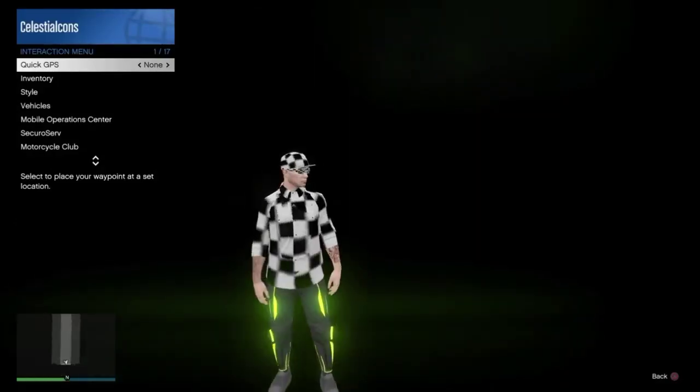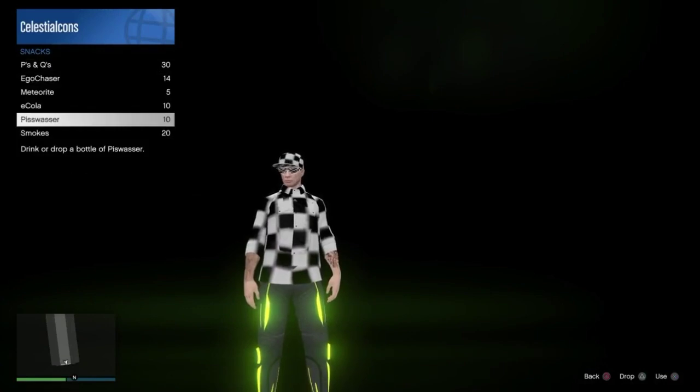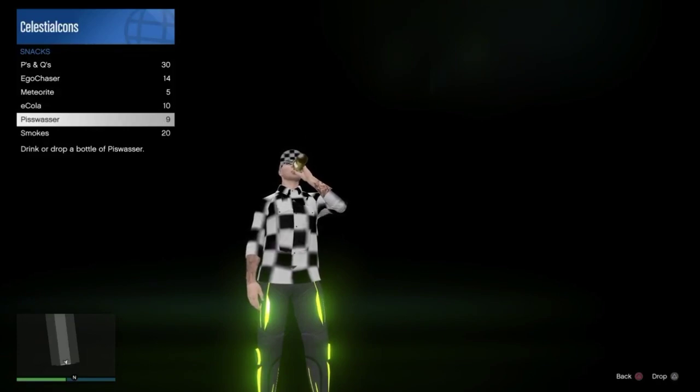Once you come out of the clouds, you're gonna wanna go ahead and open your interaction menu. Make sure you do not move at this point, because it will mess up the glitch. Once you do have your interaction menu open, you're then gonna wanna go to your Pisswasser and proceed to drink all your Pisswasser, so that you do pass out in the back of your MOC. Make sure that you have full Pisswasser before you start this glitch — that's crucial.